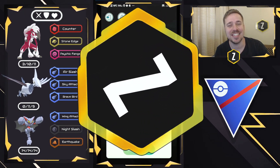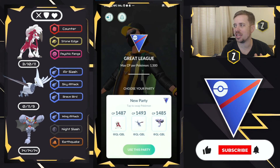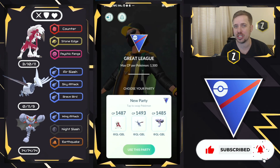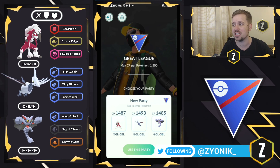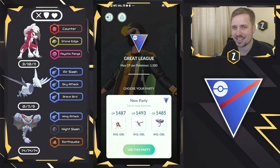What is going on everybody? Zionic here and in today's video, I'm bringing Lycanroc to the Great League. I finally was able to get one from trades when I was in Frankfurt for the European International Championships, and we're pairing it with Skarmory and Gliscor. Gliscor as a safe swap, I think, is pretty nice in the meta.